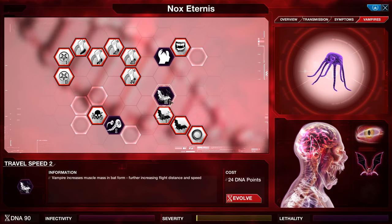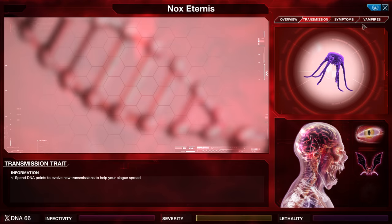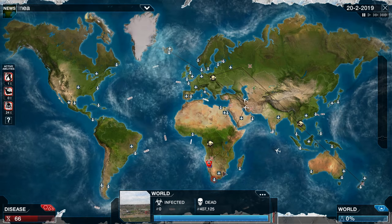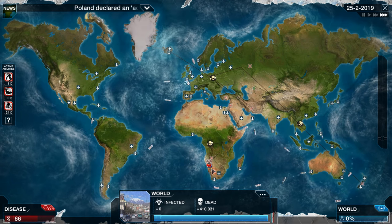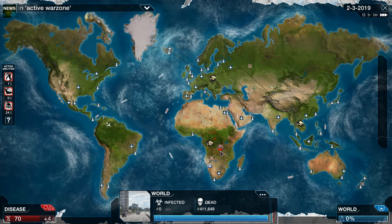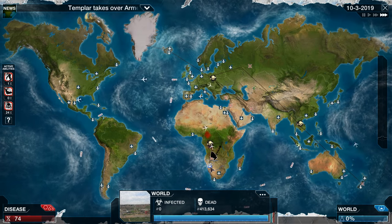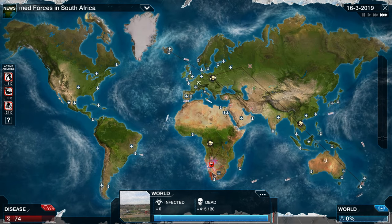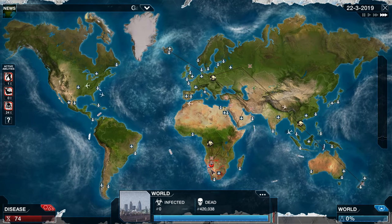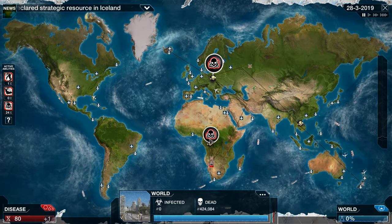I'm going to make sure that I'm not missing anything — I'm not. I'm going to grab another level of travel speed. We have been generating plenty of DNA in the meantime, which is kind of funny — not that it serves a lot of purpose for me right now, but even so. Once again, please don't die — teleport — and just keep doing this. This is the most frustrating part of the entire scenario. They just got stronger in South Africa. Almost got him. There we go — the Templar have been eradicated.